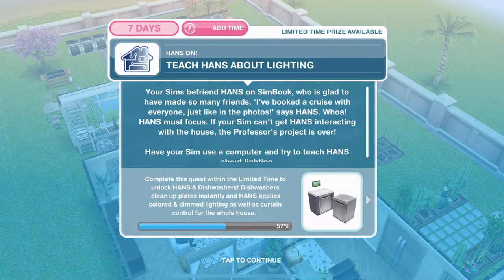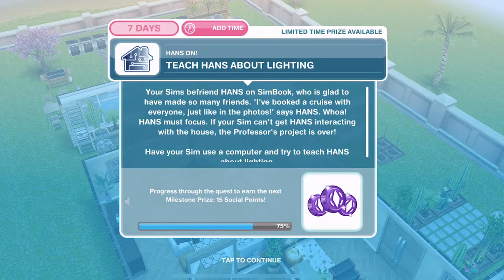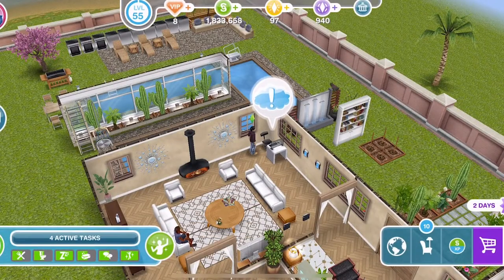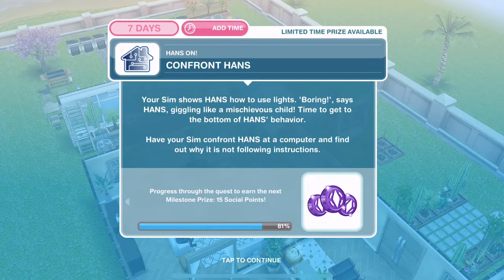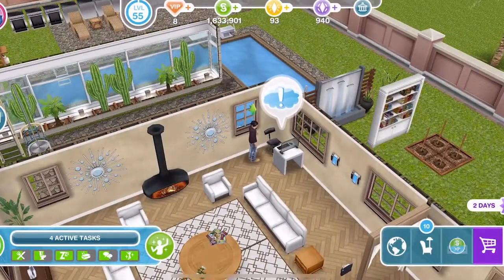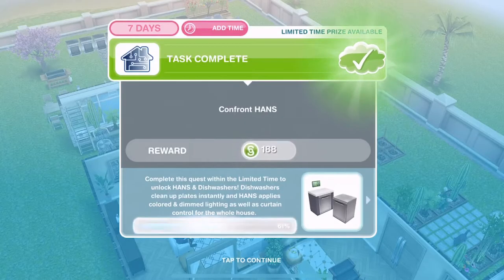Now we need to teach hands about lighting. Your SIMs befriend hands on simbook — hands says 'I've booked a cruise with everyone just like in the photos.' Hands must focus. Have your SIM use a computer to teach hands about lighting — that's three hours and 40 minutes. 'Boring,' says hands, giggling like a mischievous child. Now confront hands — have your SIM confront hands at a computer and find out why it is not following instructions, for three hours and 20 minutes. David has confronted hands.